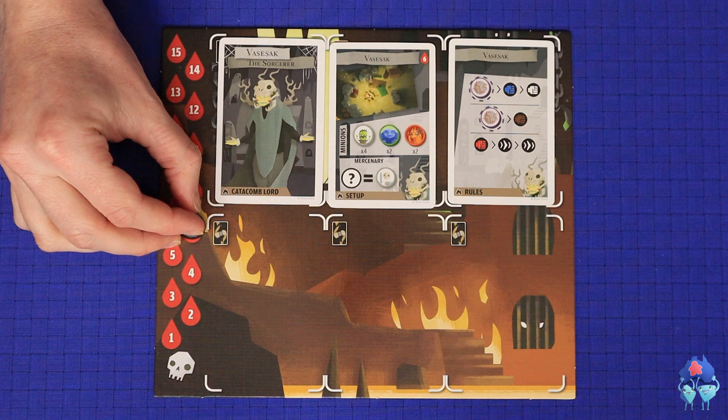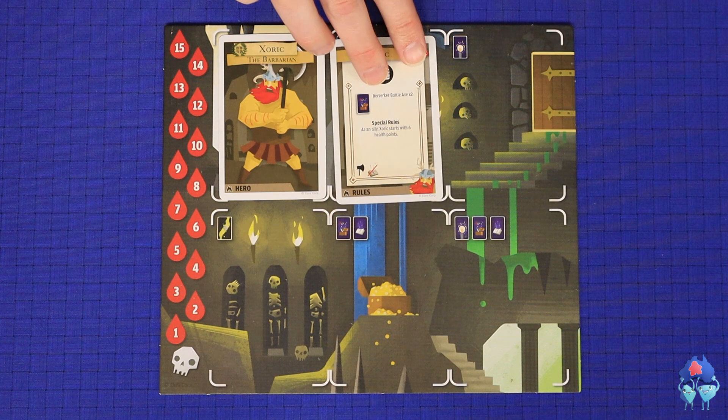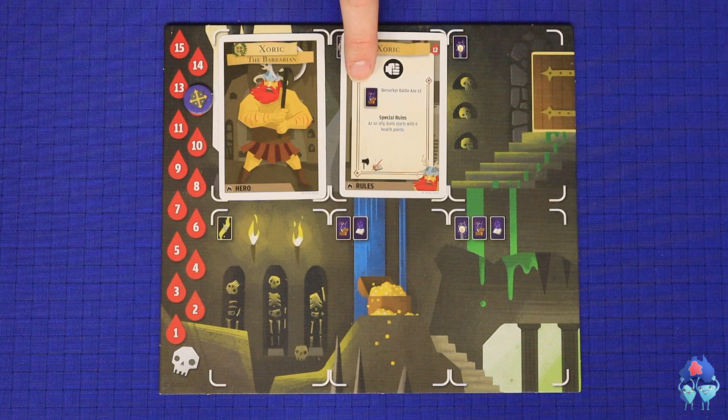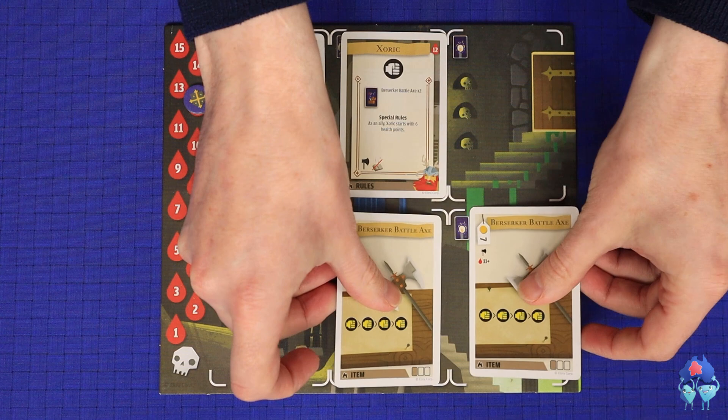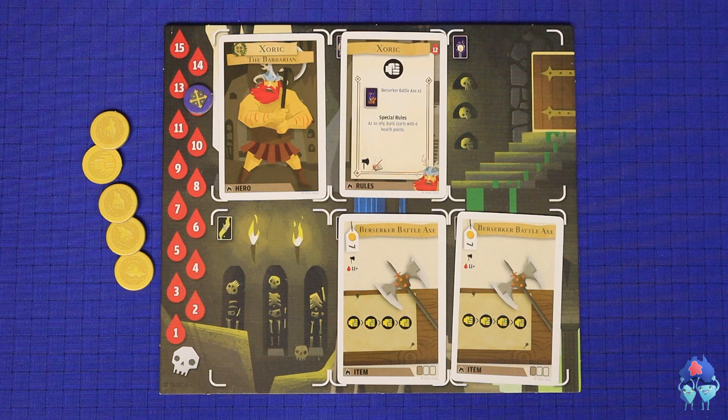All other players will play the role of heroes. Regardless of the number of players, there will always be four heroes in play, so spread them out amongst the players. For each hero, place the Hero card in the top left and place its Rules card in the second space. Like the Overseer, you'll place a health marker on your starting health space. Some heroes start with additional cards — for example, the Berserker starts with two Berserker Battle Axes, found in the Items, Abilities, or Spells decks. Each hero starts with five gold coins. Find each hero's white disc, which will be used to represent them on the map.